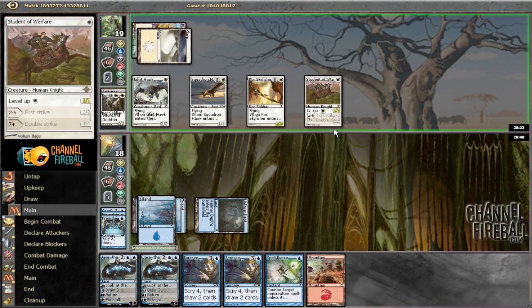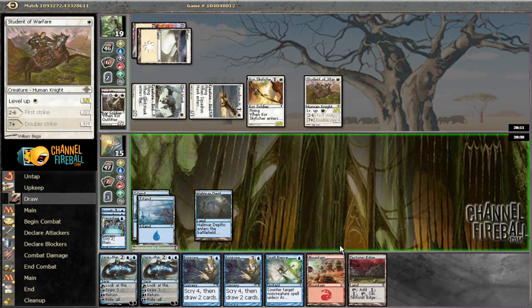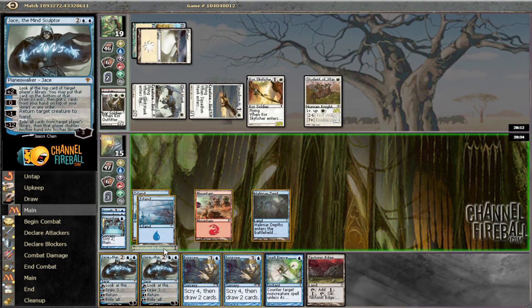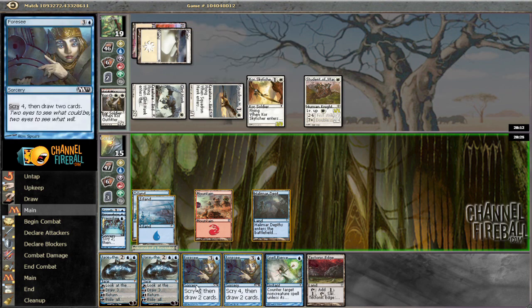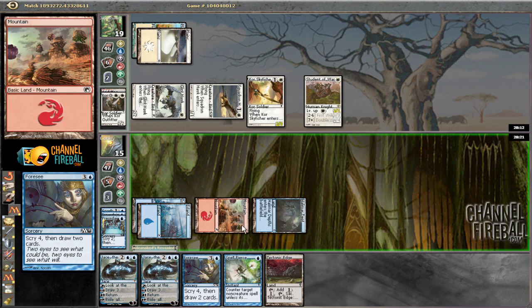Student of Warfare. Now would be a good time to just draw our Pyroclasm naturally - unlikely, but... no. We can Jace and brainstorm with it, but it's not going to do a ton for us just because it's going to get attacked and we'll gain three life and get a Brainstorm, whereas Foresee can at least find us Pyroclasm - it digs deeper.